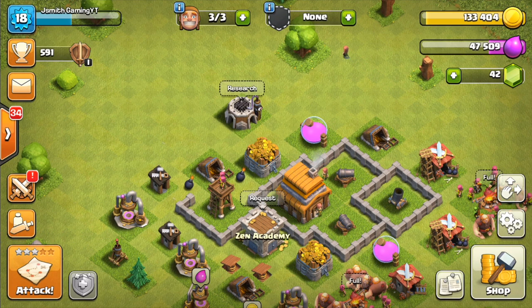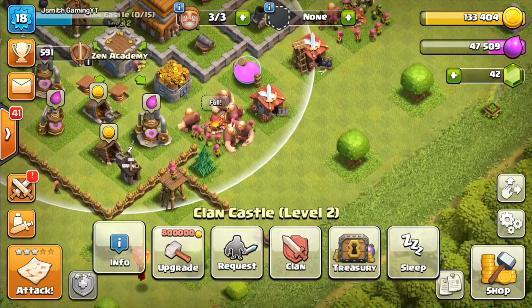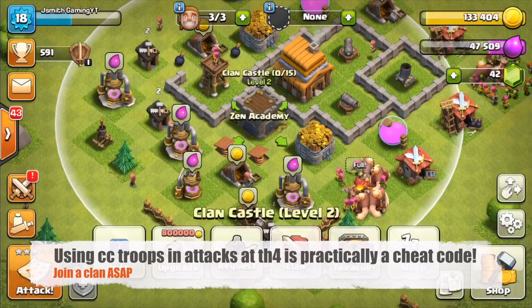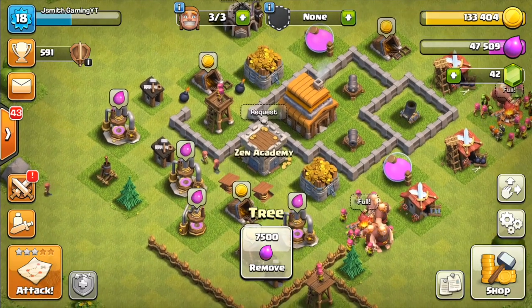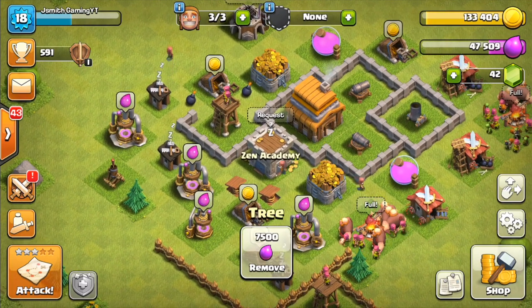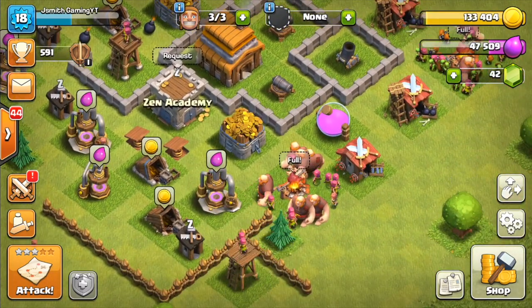After you've gone ahead and upgraded your army camps, the next thing I would upgrade is the clan castle. When you upgrade it to level two — which I already have — you get five more troop space, which makes a huge difference especially at Town Hall 4. I'm going to be showing you a ton of new attack strategies you can use at Town Hall 4, and this helps you immensely not only in defense but in offense and also in war — you can just bring extra troops. Overall, just a great upgrade.